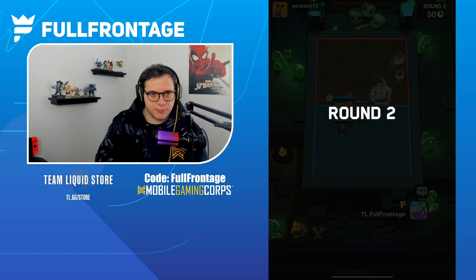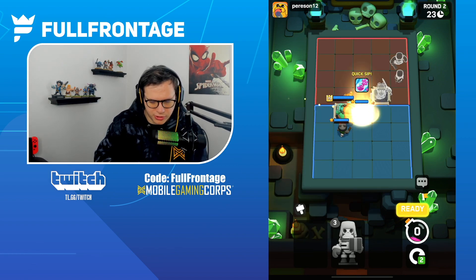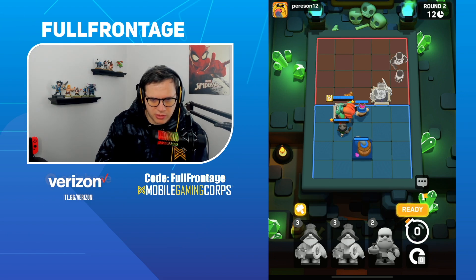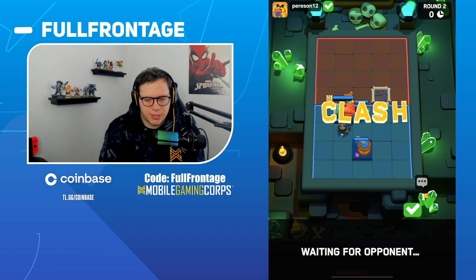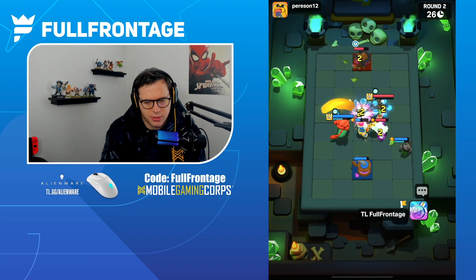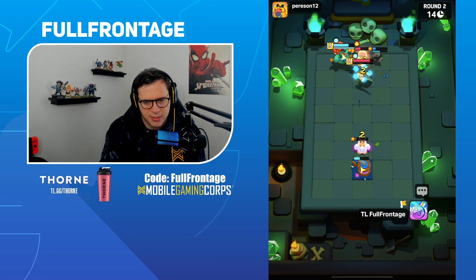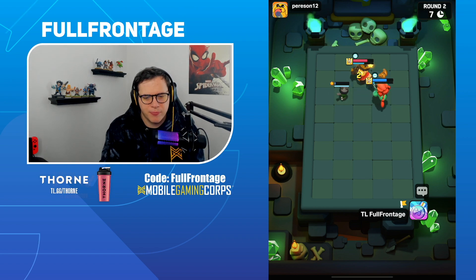Round two — let's grab the Bandit, go with the plus-two absorb, and grab Lumberjack just in case. We don't get the re-roll for Bandit, that's fine. Let's go with the Elixir Pump and leave Lumberjack up front — let the Bandit just cook, let her do her thing. He goes with the Sauna in the back, Archer goes into the Sauna, we dash through — Bandit gets some shots off.